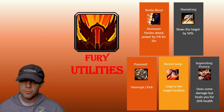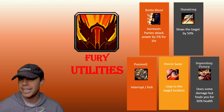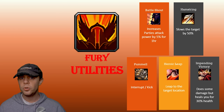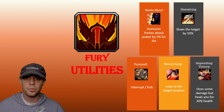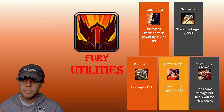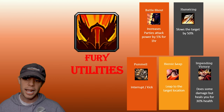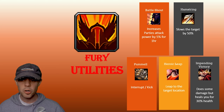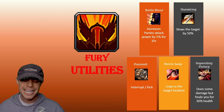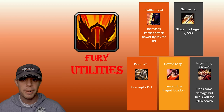Pummel is our Interrupt, or Kick as it's otherwise known — when you interrupt spellcasting from the mob you are fighting. Heroic Leap lets you leap to a target location and can actually go quite far. And then we've got Impending Victory, which does a little bit of damage but is actually going to heal you for 30% of your health, which is really good as a defensive ability.